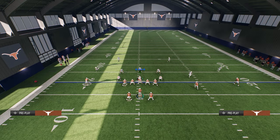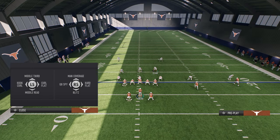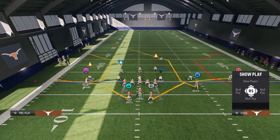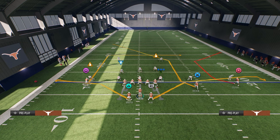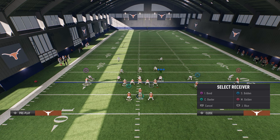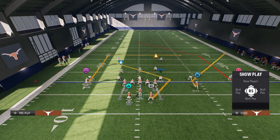How are they going to defend this play? The user is going to have to go defend the in-route. Just to illustrate, I'm going to man him up on it - and because of this in-route, they are not going to be able to have a cover one robber type of look. So I like this combo: we're going to put a post on the right side.